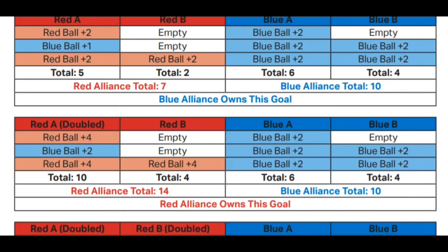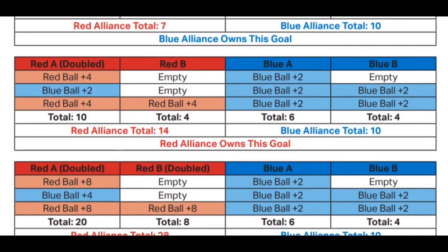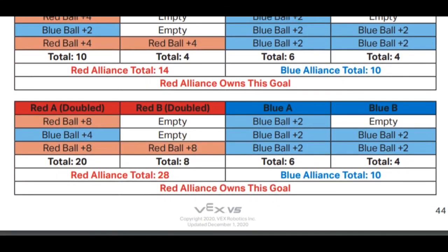By touching tower A, that team has also doubled the score for the other red team in that tower, so they get four points instead of two. By touching one tower, the red team has now doubled the score in tower A and they win that goal by a score of 14 to 10. One more twist: both robots can touch a tower. So if both red robots touch the same goal A, the score in that goal is quadrupled — red has won this tower by a score of 28 to 10. Touching these towers at the end of a match is very important and serves to substantially increase an alliance's score for that goal.